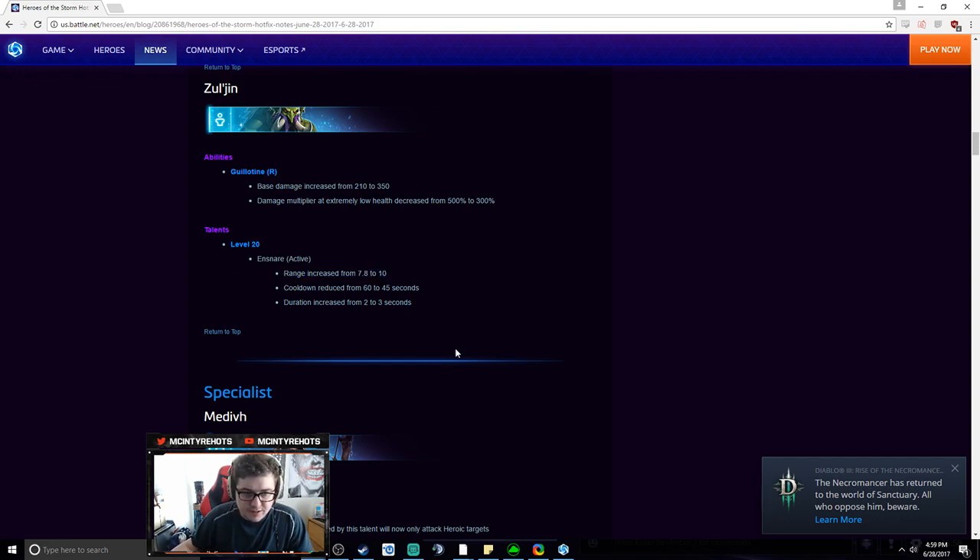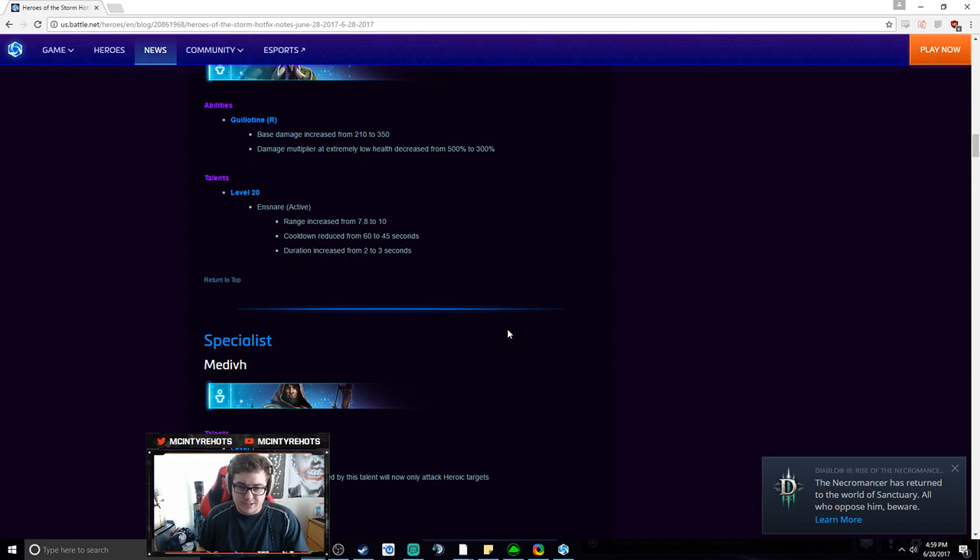There's also a change to Ensnare — range is increased to almost like a Stitches Fishing Hook range, which is really really far. I like the decreased cooldown, though I would have liked to see it go to 30 seconds instead of 45 so you'd get two Ensnares per team fight. The combo would be: ensnare them so they're rooted for 3 seconds, then sling Guillotine on top of their heads. This might actually be the same timing as Guillotine's cooldown at 45 seconds too.